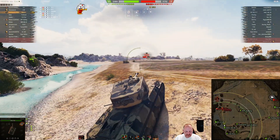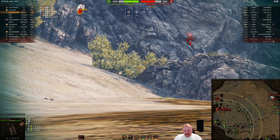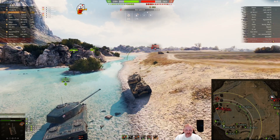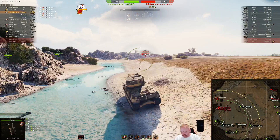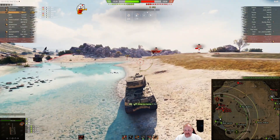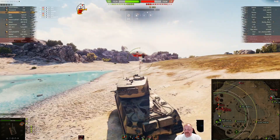Come up here, maybe use the ridge — might have had to expose too much there. You've got an IS3 and a Hellcat sitting on the base, but you've got an ISM, E25, Panther, and another TD over there. These guys are falling back. He tries a wild shot at the T28 Prototype and misses, but somebody else takes out the VK 100. Now you've got the T28 Prototype over here.